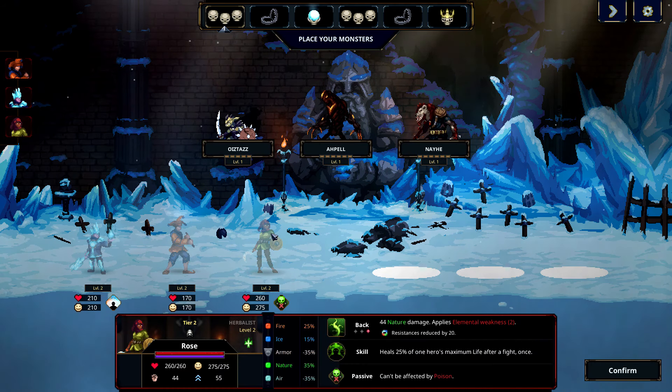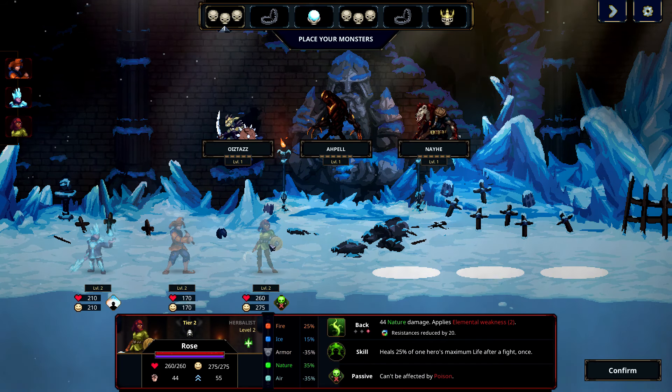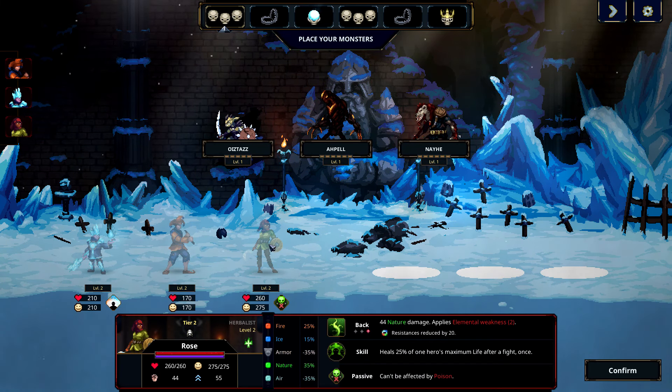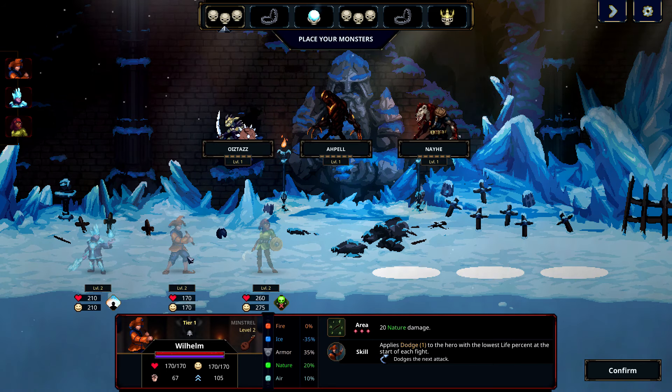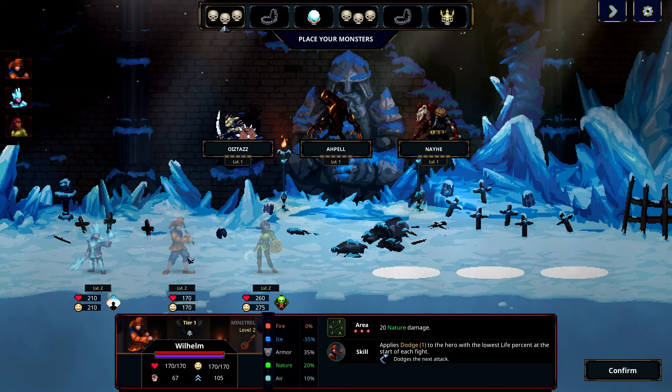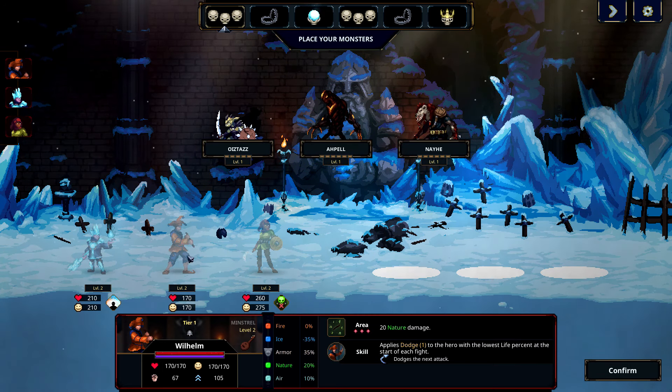Let's see who they threw at us. They got Rose, an herbalist — she does some nature damage, she heals, and she can't be affected by poison. Rose is going to be a problem. And Wilhelm the minstrel — he does nature damage as well and applies dodge to the hero with the lowest life. That's going to be annoying.